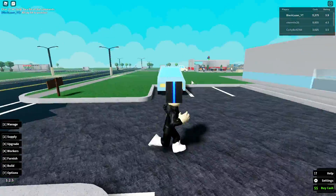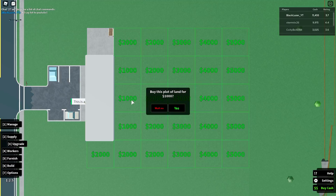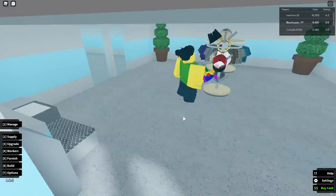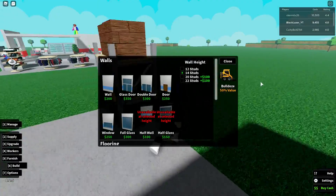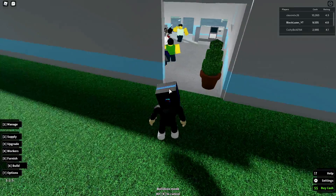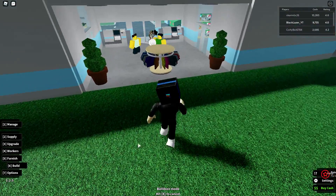Alright guys, we have $11,000 now, which means we are going to buy the two areas. Yes, we are at $9,000 now, which means we have enough money to break the two walls — we'll break this wall and this wall. Here is our area that we have to break. If we go back to build, we need to break two rooms.